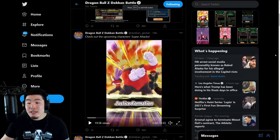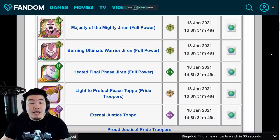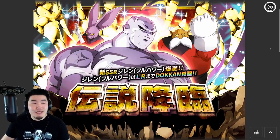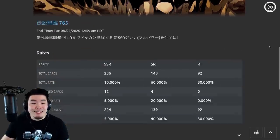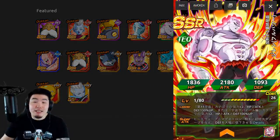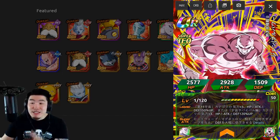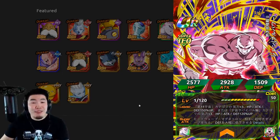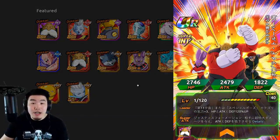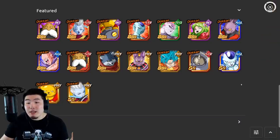Now let's pop over to the potential banner for Tech Jiren when he drops on Global. This is the JP banner, and there's no guarantee that the Global banner will look exactly the same. But based on historical data and the trend, it's most likely going to be the exact same banner. So here are the featured units. We have LR Jiren himself — he is the main prize for this banner. Besides him, we have the new Int Toppo that Token Awakens into Toppo slash Pride Troopers, and everybody else is old.